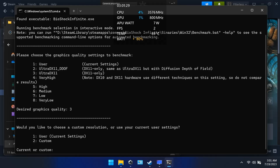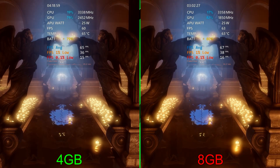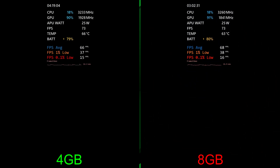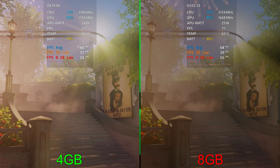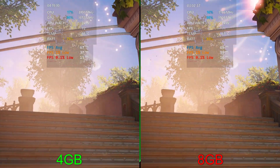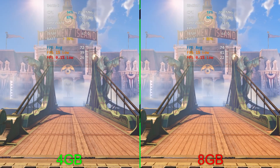On to Bioshock Infinite, running ultra DX11 at 1080p. This one so far is very close — it seems to be a really common trend that 8 gigabytes is giving just a slight performance edge over 4 gigs in a lot of these games we're going to be testing.